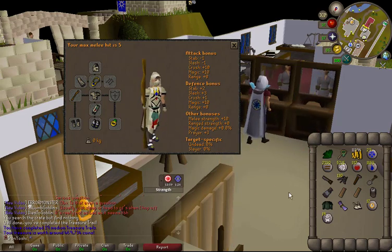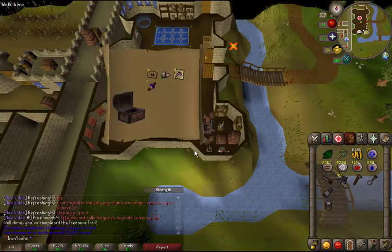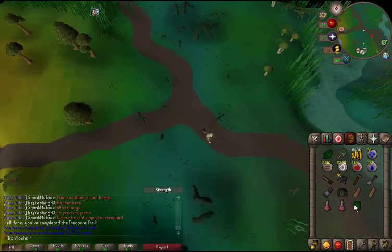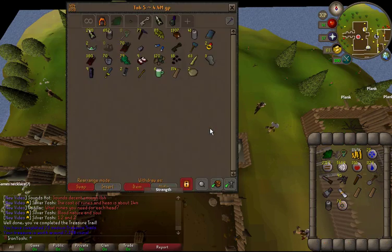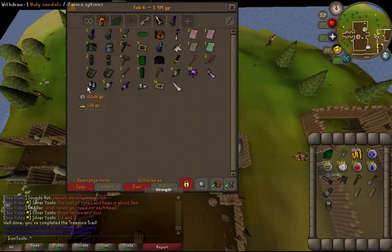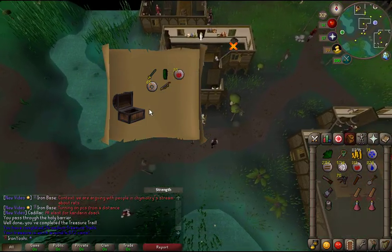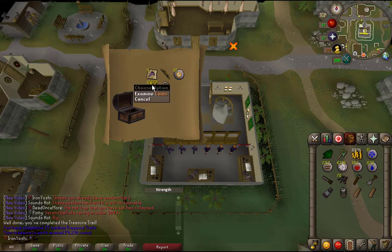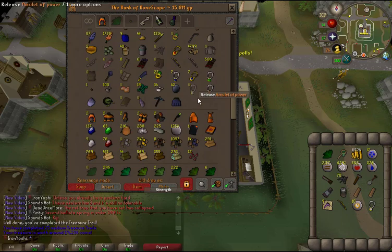Casket 23 — another blessing. Casket number 24. Casket 25 — that's alright, got some money but the rest is trash. I got an amulet of power to replace one of the ones I used for a stash unit, so that's something.